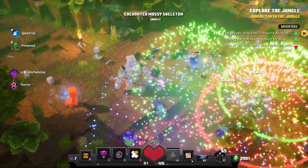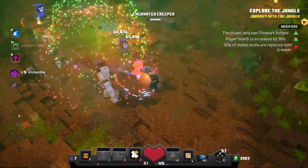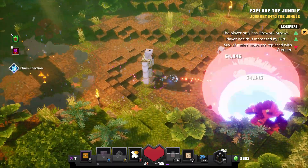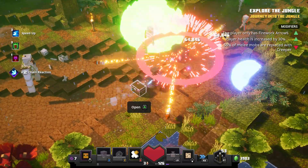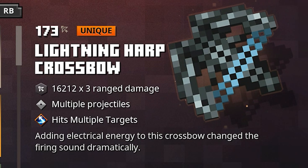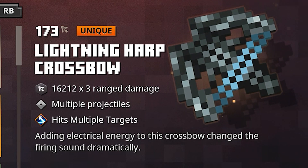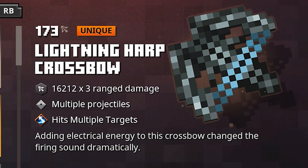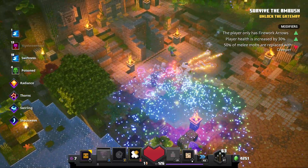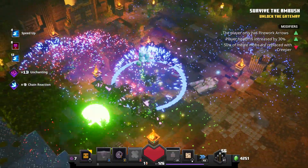I literally just shred everything. I definitely recommend playing this daily mission with this bow whenever you're lucky enough to get it. This is just an all around solid bow. Not only does the Lightning Harp Crossbow shoot multiple projectiles, it also has a built-in enchantment that allows it to hit multiple targets with each projectile. Pair these abilities with something like the firework arrow artifact, and you'll be putting out massive amounts of damage with every pull of the trigger.